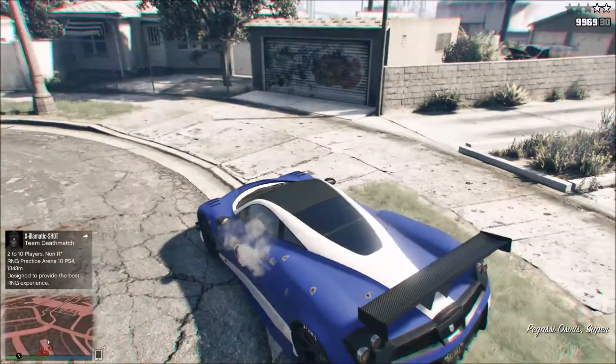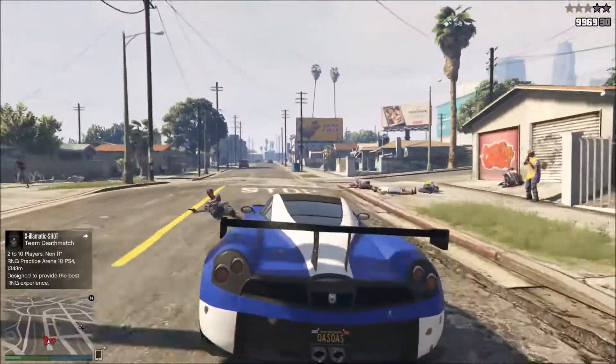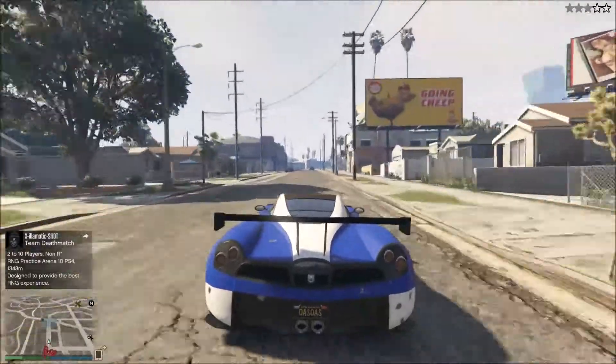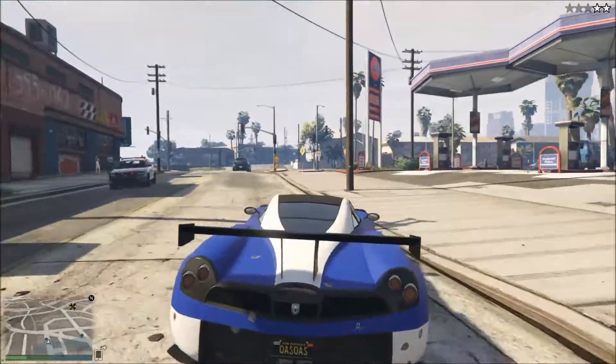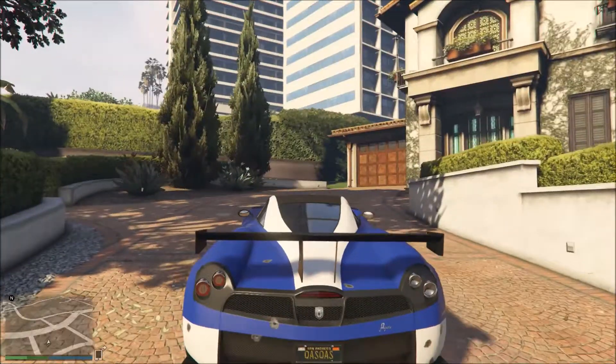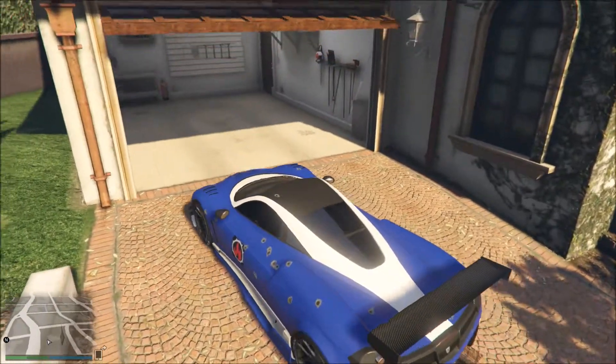And now you're completely off the radar, completely off. And you can go into any single-player character building — so Michael's house, Franklin's house. I'm just going to show you guys an example. As you can see, the garage opens.